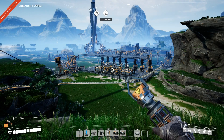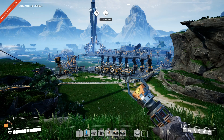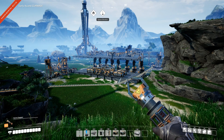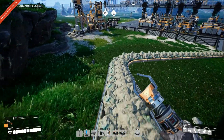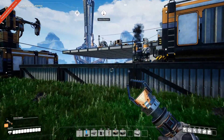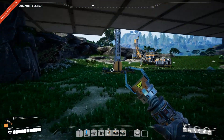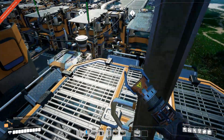Welcome back to episode 5 of Satisfactory. Would you look at that — all the pollution, all the concrete, all the trees that have disappeared. As you may have noticed, there was a bunch of trees over here and down there and I took them all down because I needed more biofuel. We're going to check out our production now because between episodes I've been AFK-ing a bit, refueling the generators. I'd imagine we should have some production of — what did we automate? The reinforced iron plates, I guess, so let's go up and take a look.